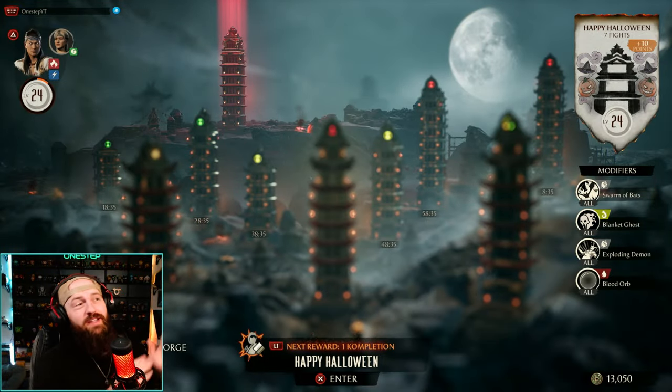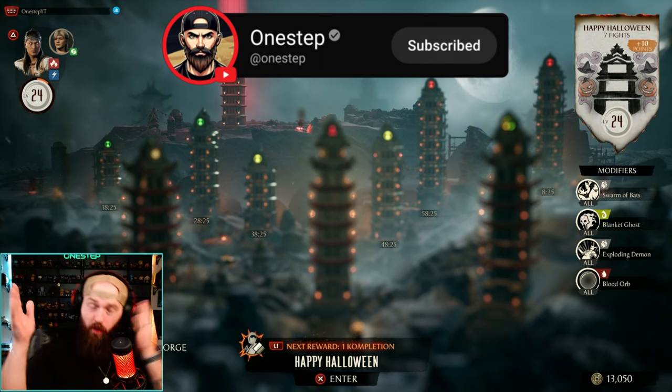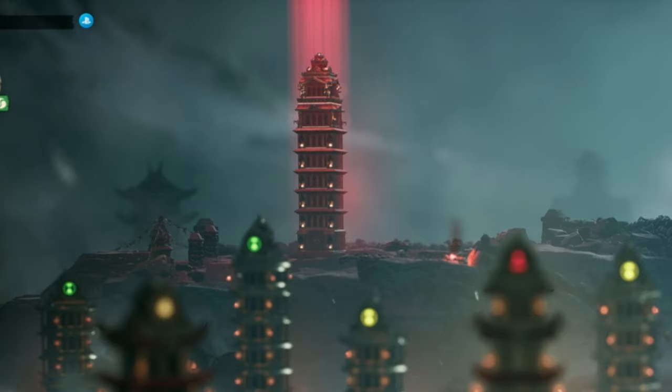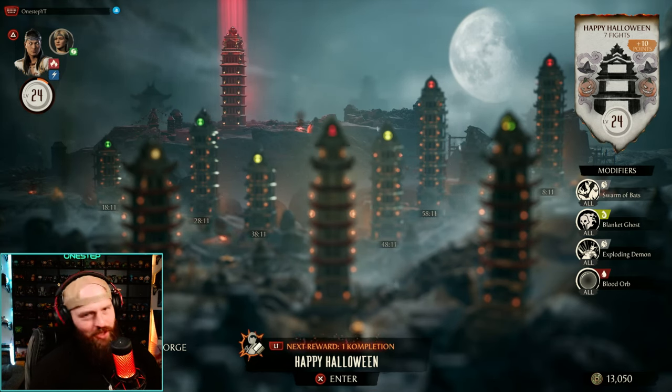The first skin you can earn in today's tower is going to be Smoke's. And throughout the upcoming days with the Halloween Towers, you can earn more skins and more combat cards per day per tower. So here is today's first tower — if we beat the entire thing, what do we get as a reward? Let's find out.